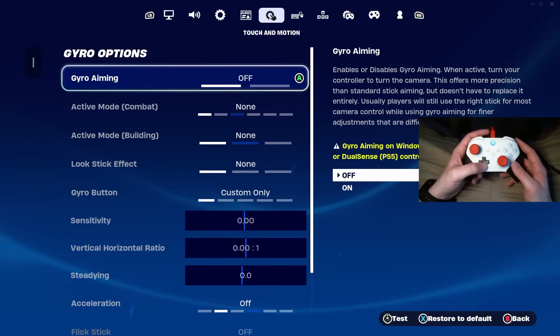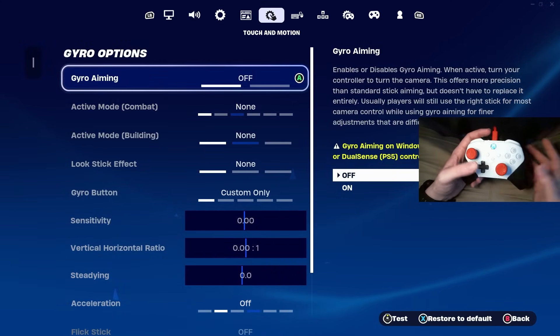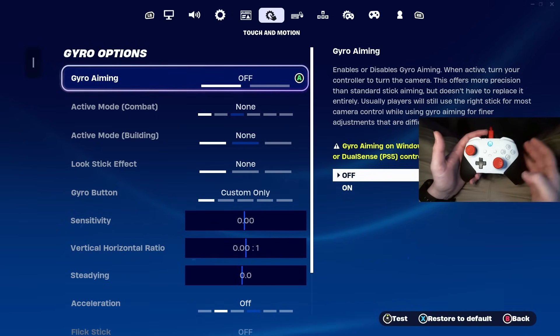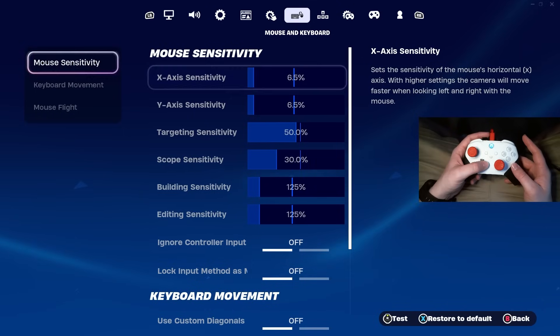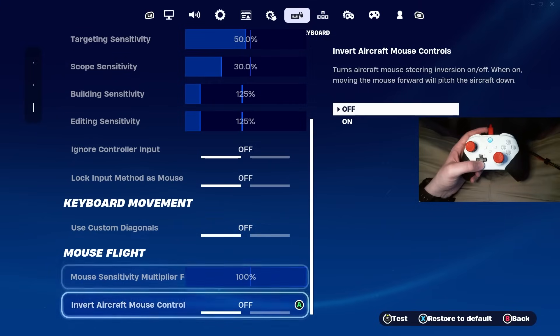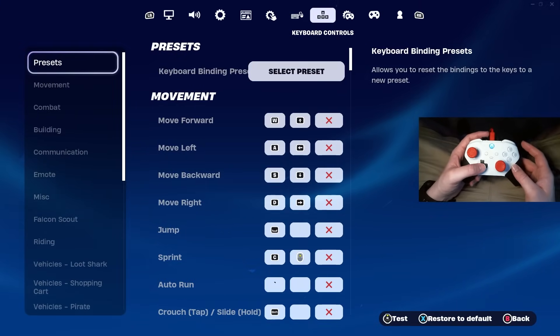Moving on to touch and motion — make sure you come here and turn everything off or to the left. This is for the gyro options, and you don't want your system constantly searching in the background for a compatible gyro controller. Then for keyboard and mouse sensitivities, here are mine — but I don't really play keyboard and mouse, so all of this is personal preference.